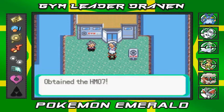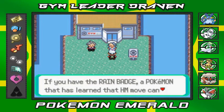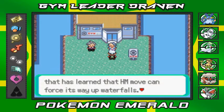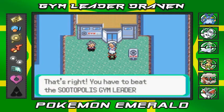We get HM07 — unfortunately we can't really use it right now because we have to beat this gym first. That hidden machine contains Waterfall. If you have the Rain Badge, a Pokemon that has learned Waterfall can force its way up waterfalls. And where does one get the Rain Badge? You have to beat the Sootopolis Gym leader right here.